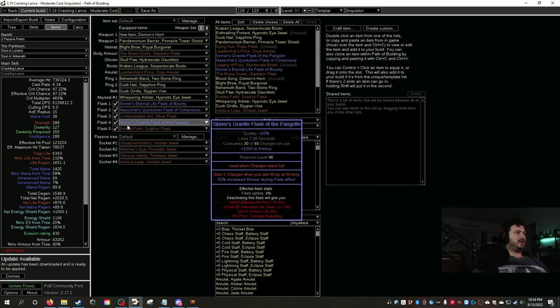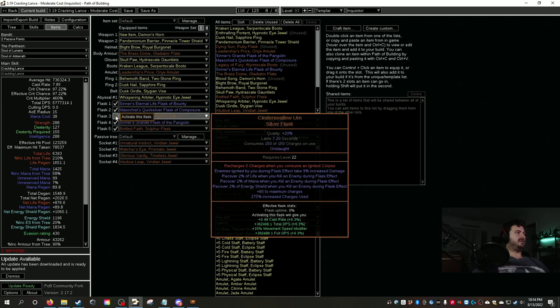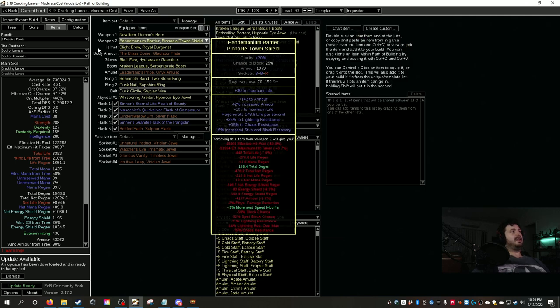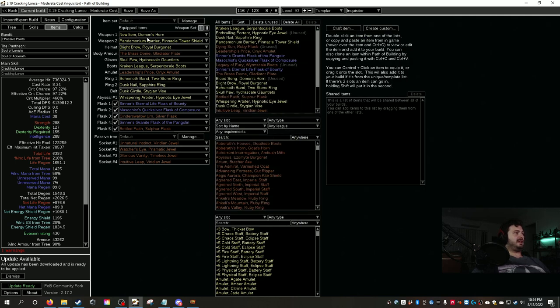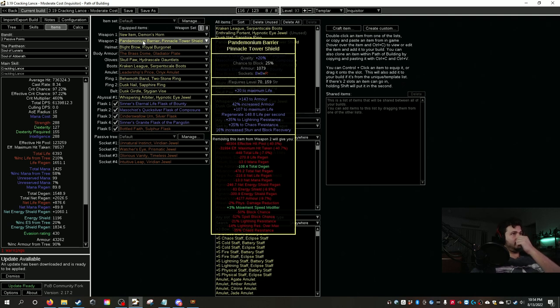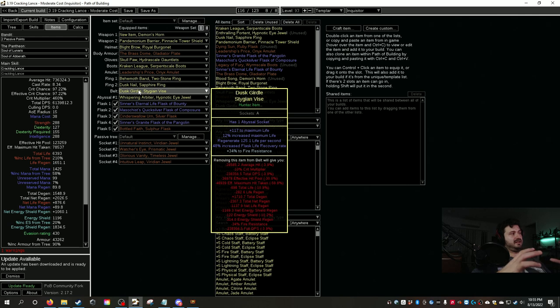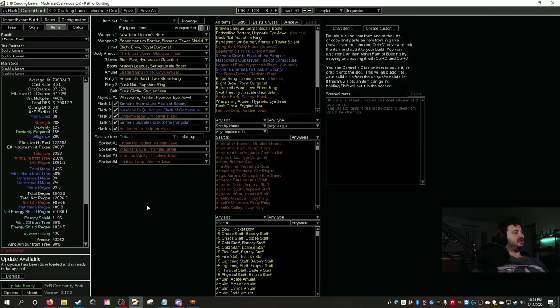Itemization at this stage includes Bottle of Faith, Cinder Swallow, and potentially a diamond flask to max crit. Beyond that it's about min-maxing gear with chaos res, all-res, regeneration, and health — the real balancing comes from crit skills and itemization.